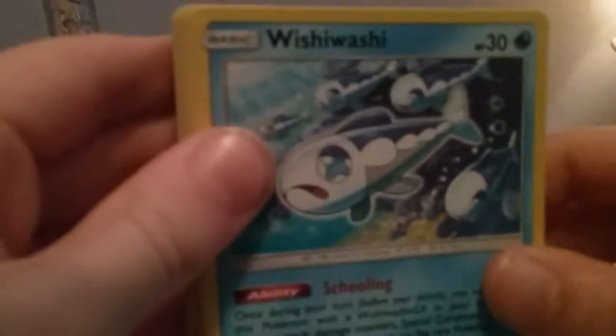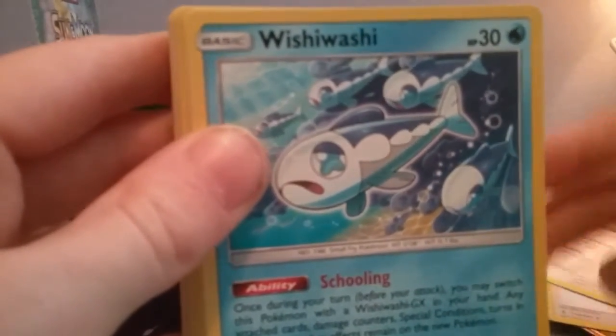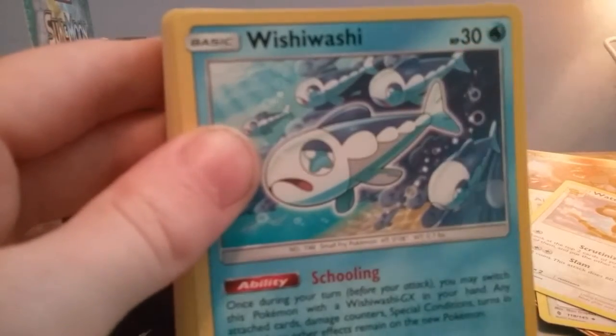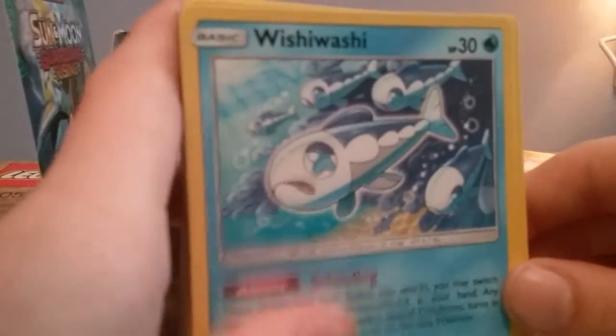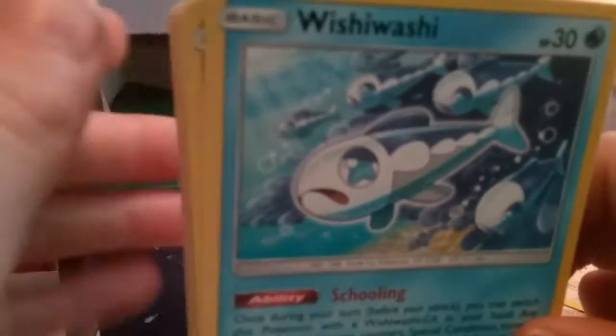Just in case you don't know, this is Wishiwashi from Guardians Rising — Schooling. So once during your turn, before your attack, you may switch this Wishiwashi and turn it into — you can switch that Wishiwashi for a Wishiwashi GX. There's also Delibird and Mudbray.